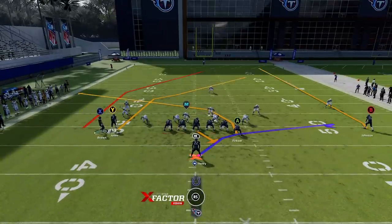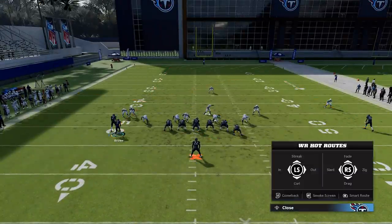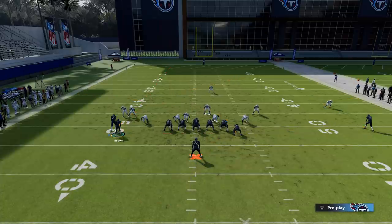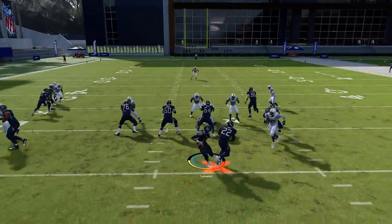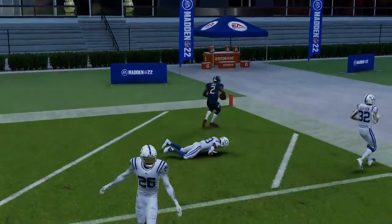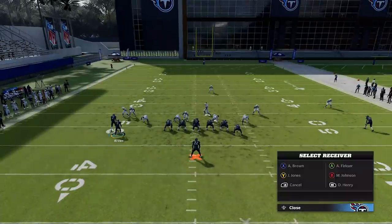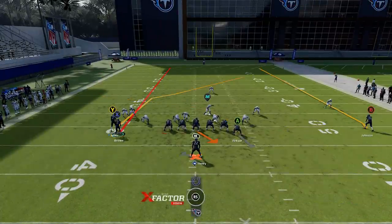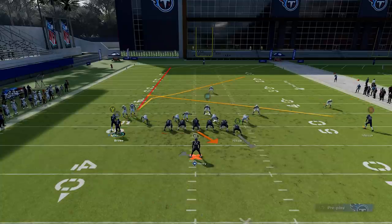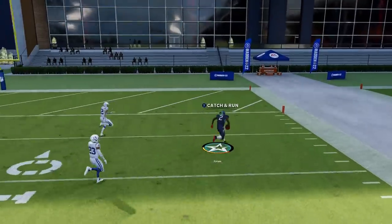Next up, Cover 1 Man — here we're going to highlight the Y route, which is a better man beater than the X route. Motion the guy across, put him on a streak. On the B route, put it on a drag or a slant — something short. You don't want that streak pulling the cornerback back into the play. Against man, a comeback is also a good route on the B. You can see Julio barely getting past, but a faster receiver is going to have much more success.